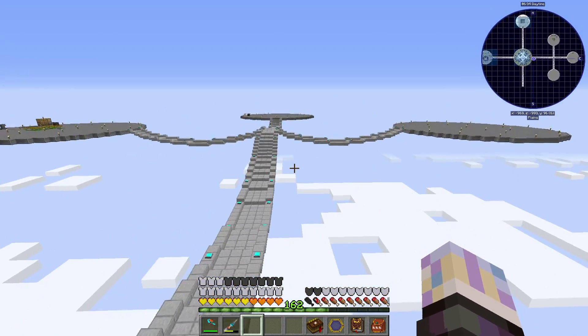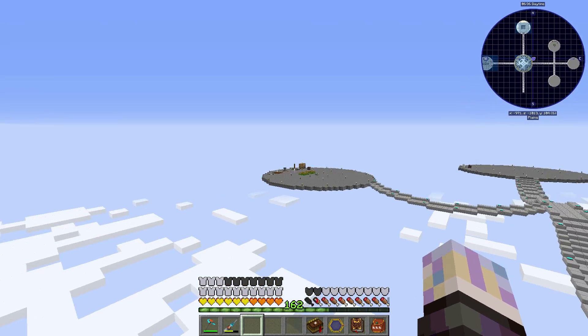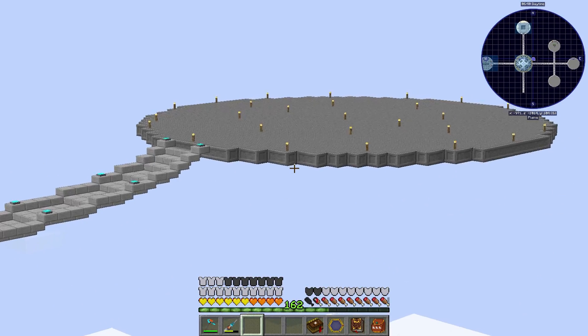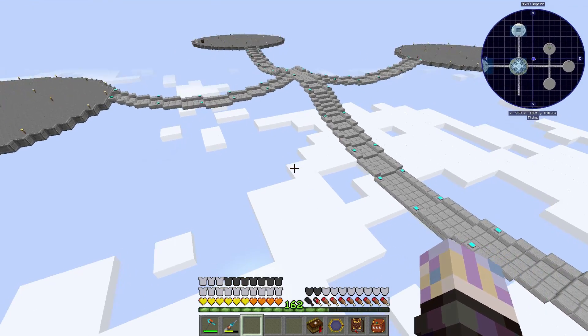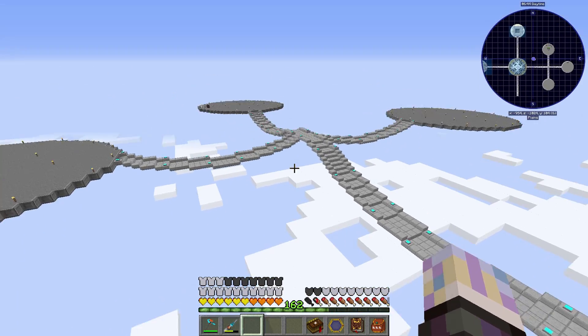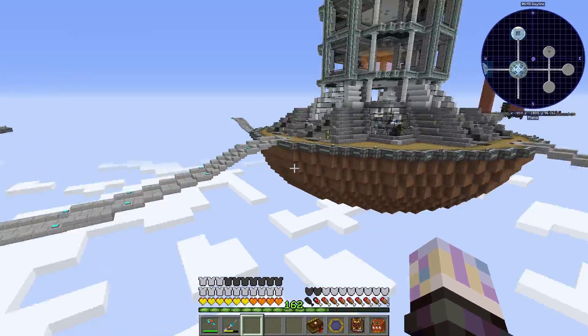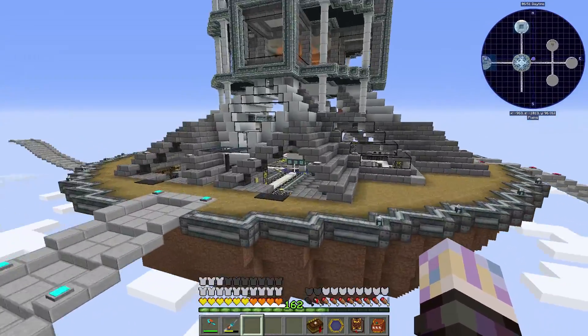I added a couple more platforms here, so we've got three more. One's got Botania stuff on it, one is going to be Astral, and that one's probably going to be Thaumcraft. I'm probably going to throw Blood Magic down underneath the central part. So I built some more of my Slopey Bridges. Pretty awesome.